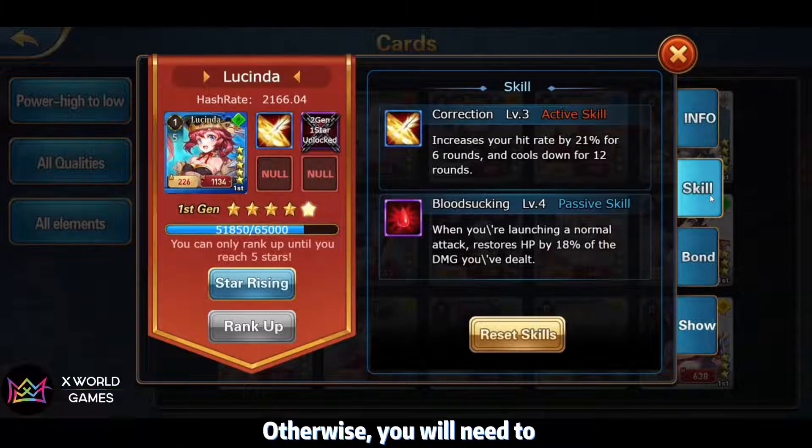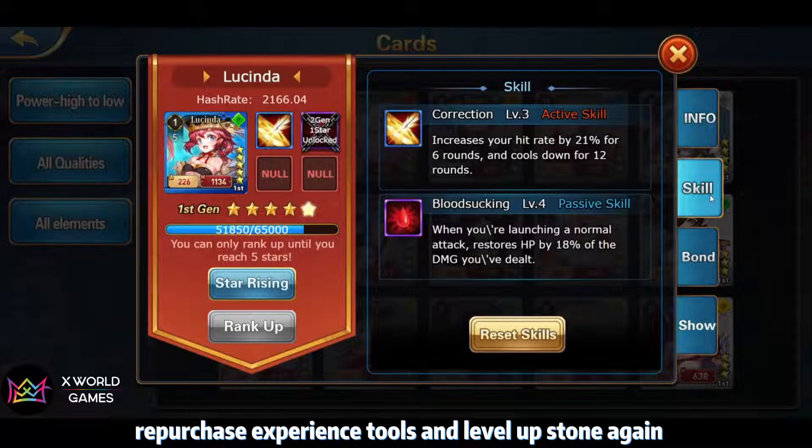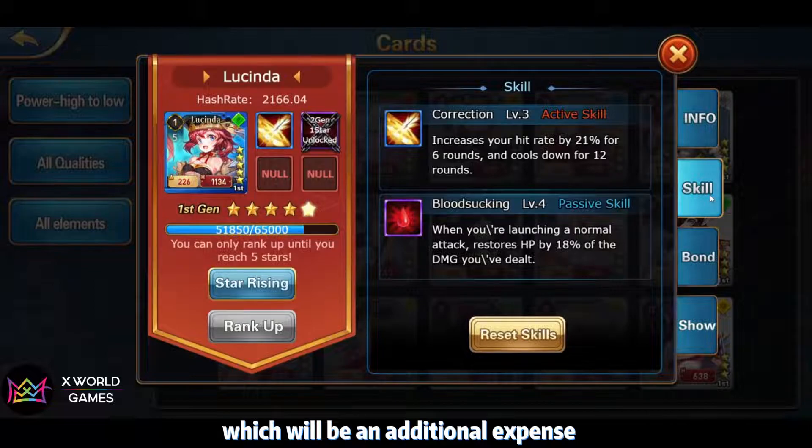So the activation of the second skill is not permanent. You must keep the card level and experience within a safe range to ensure the card's second skill will not be re-locked after a battle loss. Otherwise, you will need to repurchase experience balls and level up the storm again, which will be an additional expense.